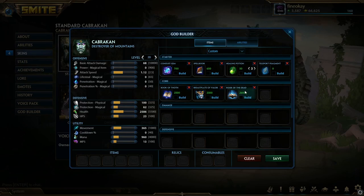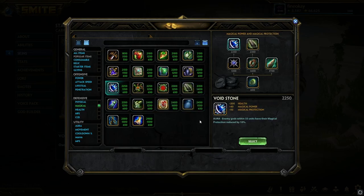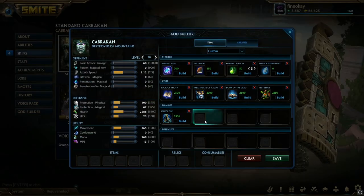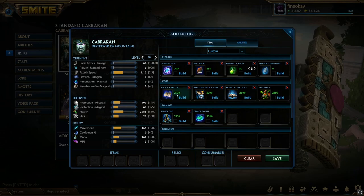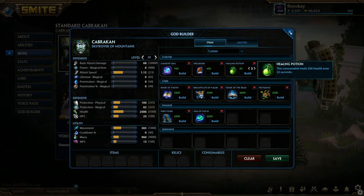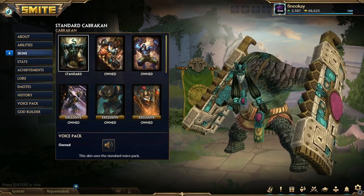I like to go a Void Stone here, especially if I'm ahead, because you start one-shotting. It gives percent pen for their carries who are pretty tanky right now with aura items and the fact that everyone is tankier after 9.5. If you don't want to go that, consider an actual magical defense item like Pestilence. Then go Spirit Robe and of course upgrade into Gem of Focus. With just those mana items and Book of Thoth you have plenty of damage — you're going to hit very very hard. At this point in the game with Gem of Focus and all this power and tankiness, you're actually going to be around 600 power with your Book of Thoth stacks, which is crazy for a guardian build.